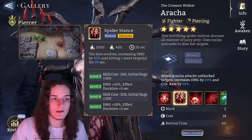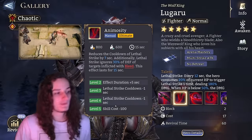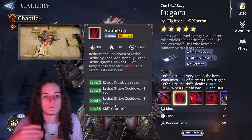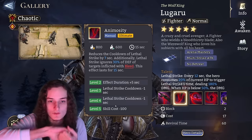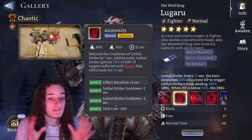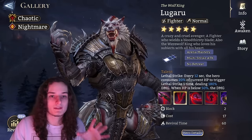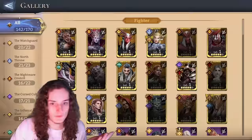For Lugaru, get his ultimate to level 4 — there's no real difference between 700 or 800 ultimate cost. What you want is the Leafy Strike cooldown from his passive, which works together with his kit and allows him to do the most damage. Stop at ultimate level 4. The same reasoning applies: if you want to push past 30–50k blood, feel free to upgrade, but even completely maxed out, Lugaru doesn't have enough impact to warrant heavy skill crystal investment.